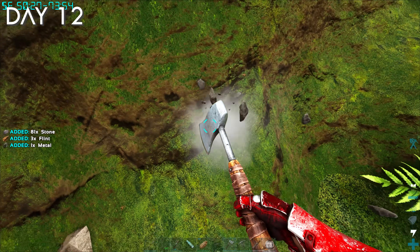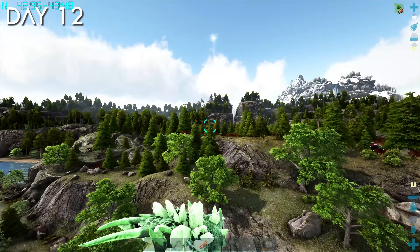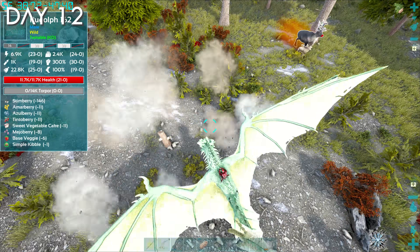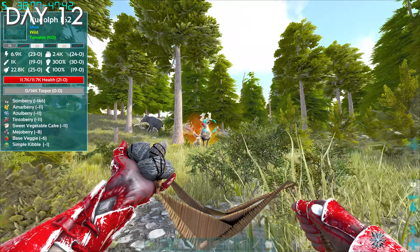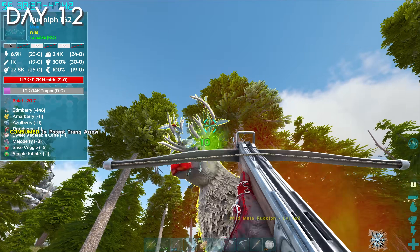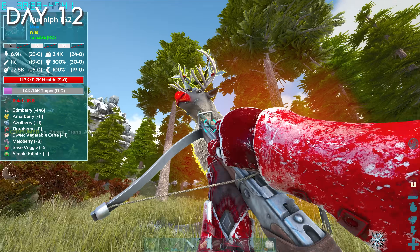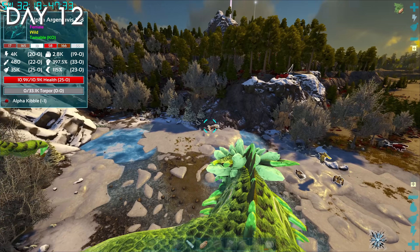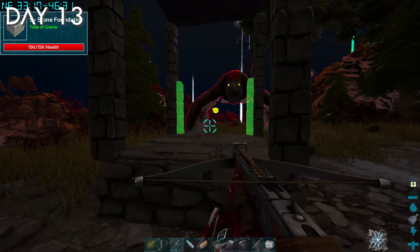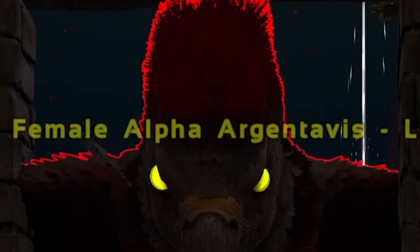I think it's time I get some actually useful dinos like an Argy. So I farmed up a stone trap and began searching the mountains for an Argy to tame, but a Rudolph level 162 caught my eye. I don't really know how these things work, but one of the tutorials I watched said to tame Rudolph as soon as you can. Even with my potent trank arrows, I wasn't going to be able to knock it out for a while, so I'd have to come back. Luckily not far away was a level 168 Argy — but it didn't exactly fit into the trap.